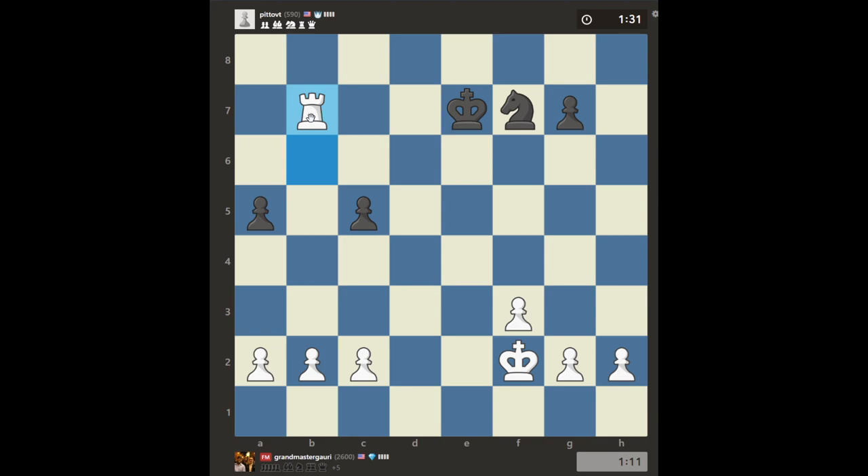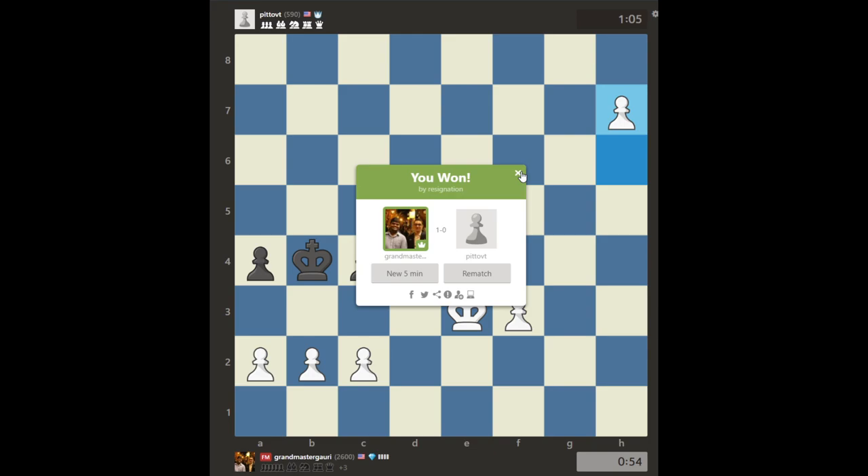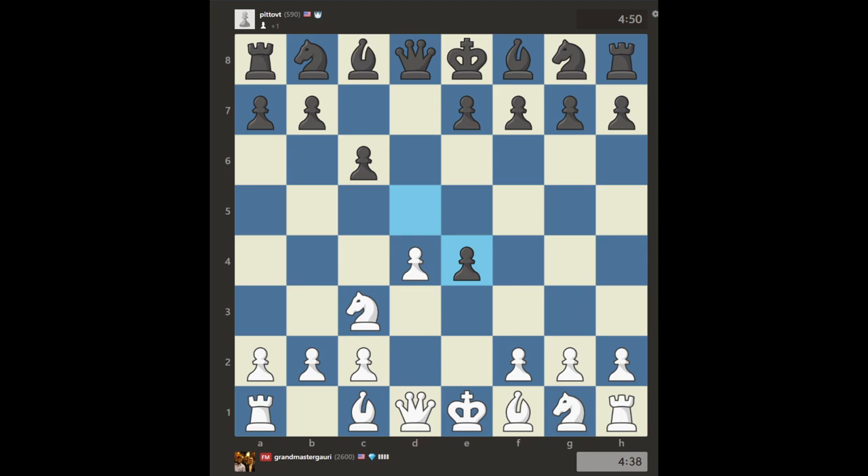Let's simplify into a king and pawn endgame. We have three extra pawns — more than enough. There's no counterplay with just these pawns. We're going to make a passed pawn, two versus one, and just make a queen. When you're that far ahead in material, it's much better to just simplify even at the cost of giving some back. He resigned — good game.